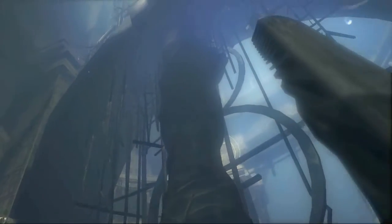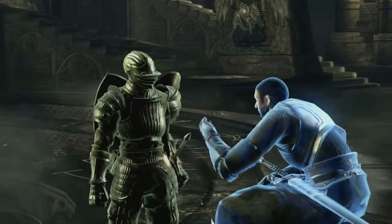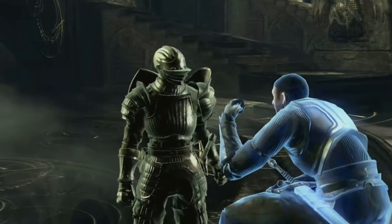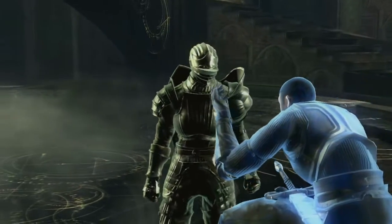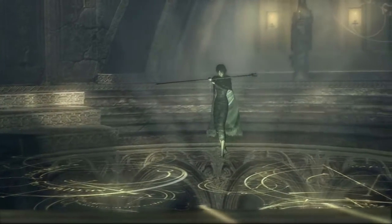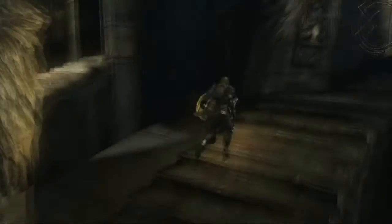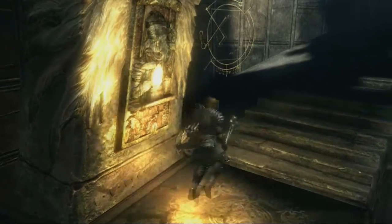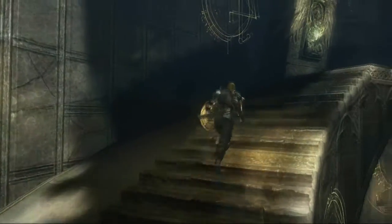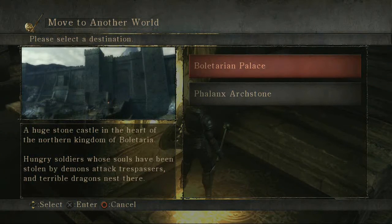The Nexus is the hub connecting the many paths you will travel in Boletaria. It also becomes a second home to helpful characters, like storekeepers who can upgrade your weaponry, or some of the non-playable characters you'll meet during your journey. It is also here that your character can level, courtesy of the Maiden in Black and the souls you've collected. The Nexus houses five archstones that hold the power to transport you to different regions of the world. You will begin in Boletaria Palace, the first stage of the Small King's Archstone.